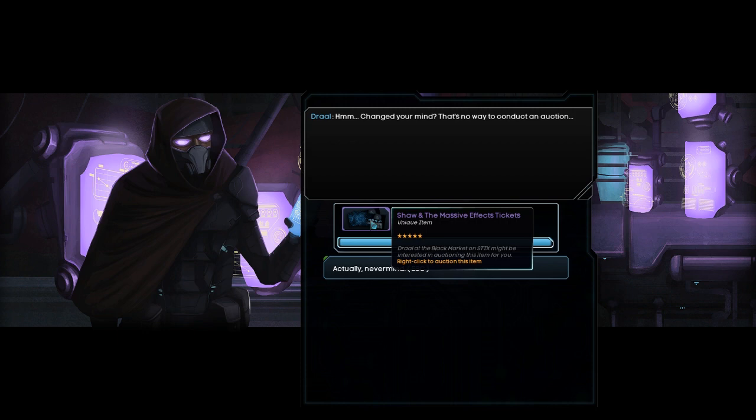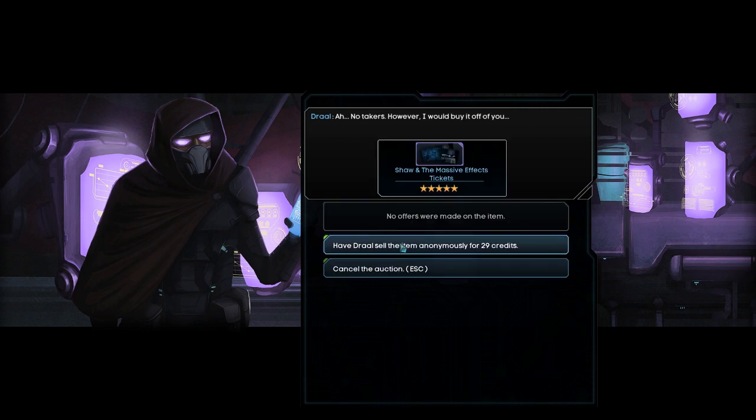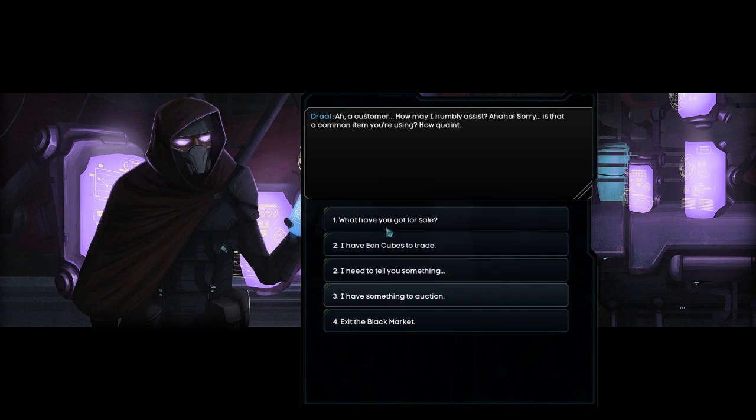I kind of want to look up how auctions work. So apparently, if you get an offer, it's kind of a special item. If there are no offers, then it's just junk and you sell it. That's easy enough. So let's exit the black market. We could potentially buy stuff off of him, but eh.